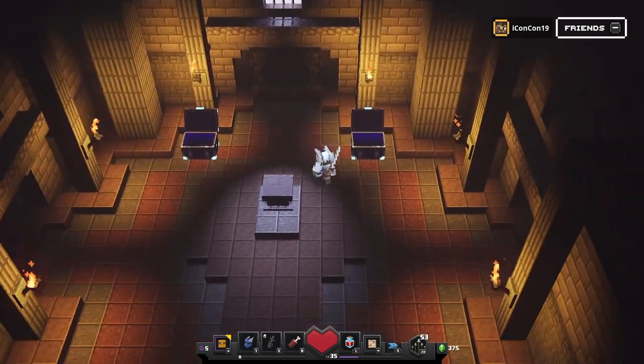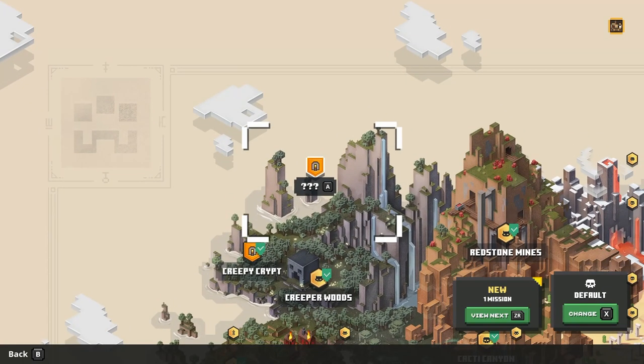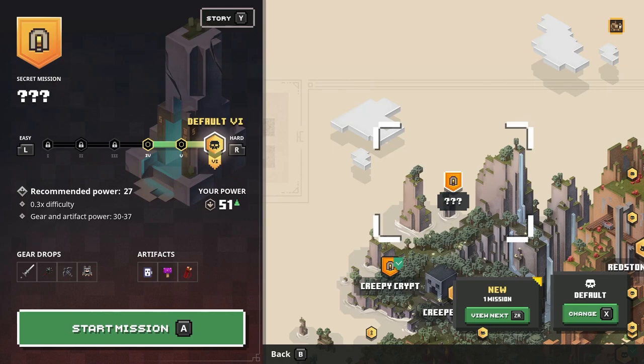I recommend setting your difficulty to a higher difficulty before you open those chests. Now you can see the new level is right above Creeper Woods. You can select it and play it on any difficulty — easier default difficulties or a harder difficulty. I hope you enjoyed the guide, and I'll see you in my next Minecraft Dungeons video.